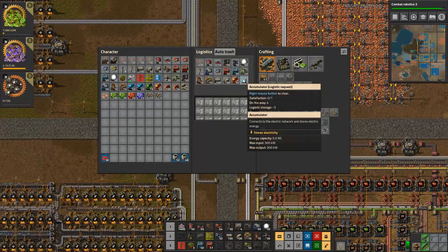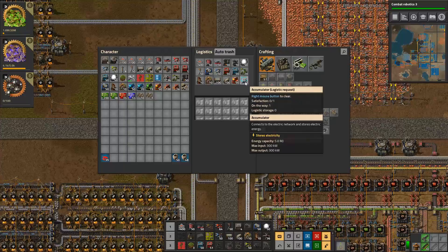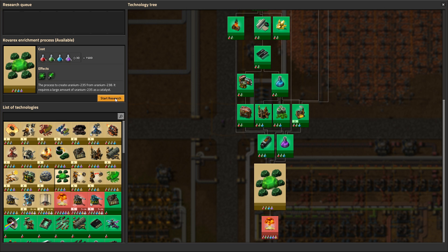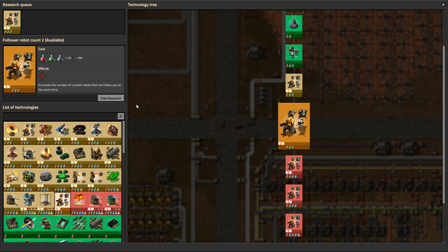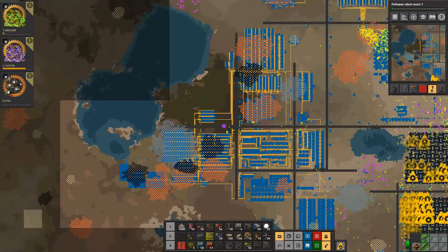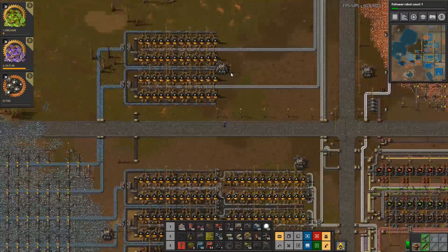I need just one, and then I need some wires. I do have wires. One is on the way. We can take these out as well. Combat robotics - okay, so science is progressing. The only one we're really missing - we're missing this one. That's also kind of expensive. We can get follower robot count - just a few of those.